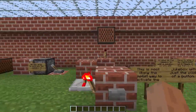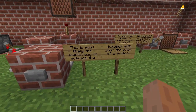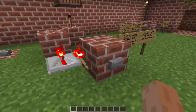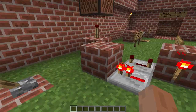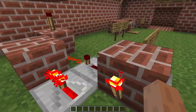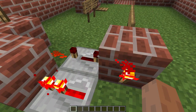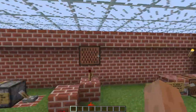Now on to this one. This is most likely the simplest way to activate a jukebox with just the click of a button. If you want to use a button, this is the type of thing you want to build. It's probably the easiest to make because all you need is about three blocks, a button, two redstone repeaters, one redstone, two redstone torches, and obviously a jukebox and a record.